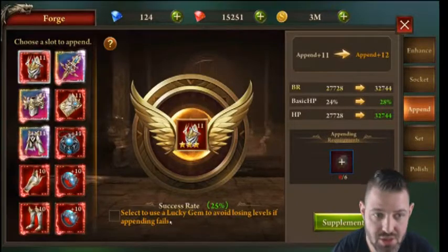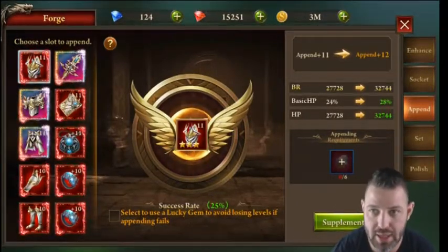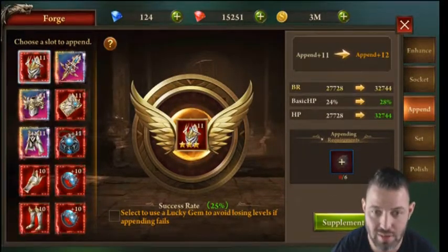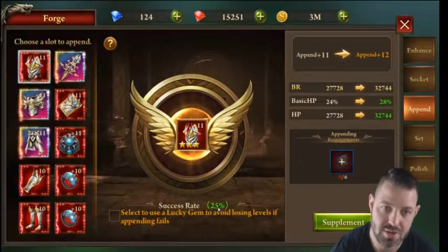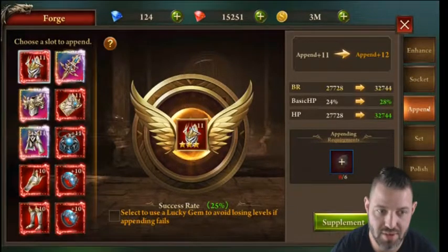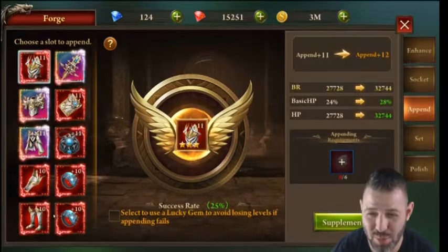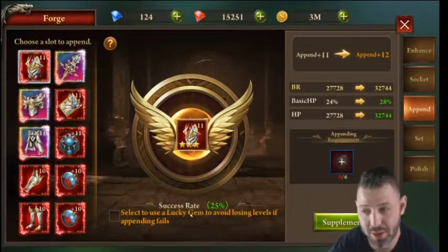Over time you'll accumulate far more pen stones than you can actually use because otherwise you're just resetting repeatedly. I've probably used 80 to 90 Lucky Gems just to get my append to levels 10 and 11. Like enhancements, as the level gets higher the chance drops and Lucky Gems become rarer. Once you reach seven, getting to eight is easy, nine is lucky, ten is extremely lucky — don't push it further without Lucky Gems.